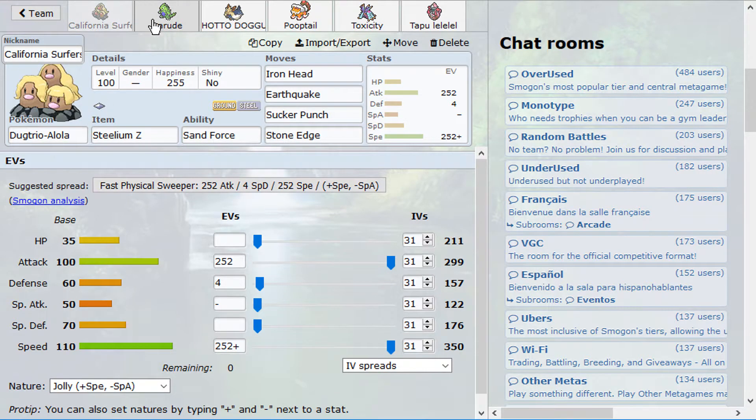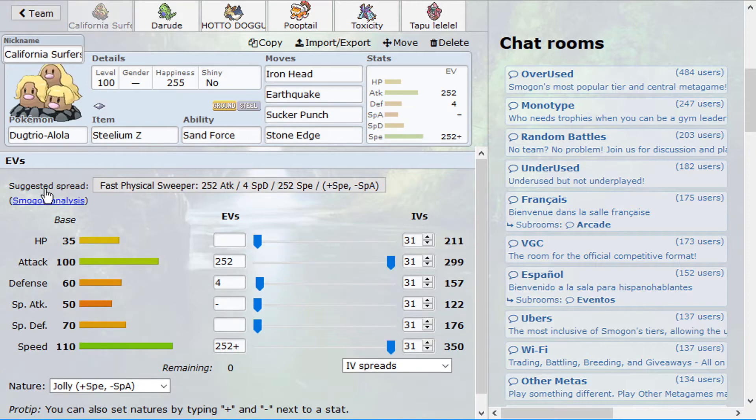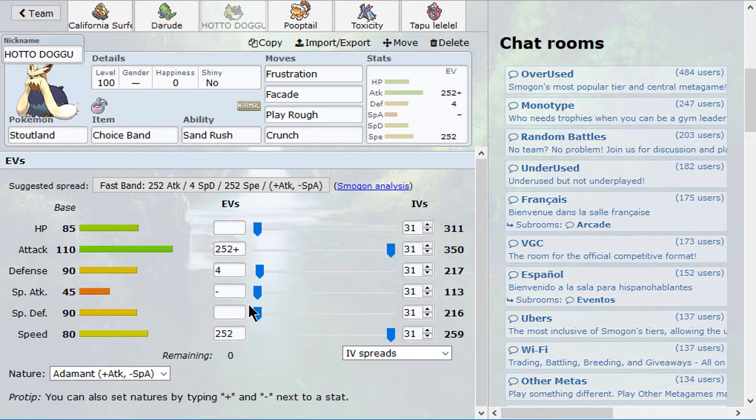Then we do have the Sandstarter — a Spdef Tyranitar this time. We are packing Crunch and Pursuit and then Toxic and Stealth Rocks. I don't know if I want to change Crunch for Stone Edge — you might see it eventually. The important part here is my man Dugtrio. Crunch and Pursuit are going to be tracking some of the Psychic types, hopefully, and it's going to be great.